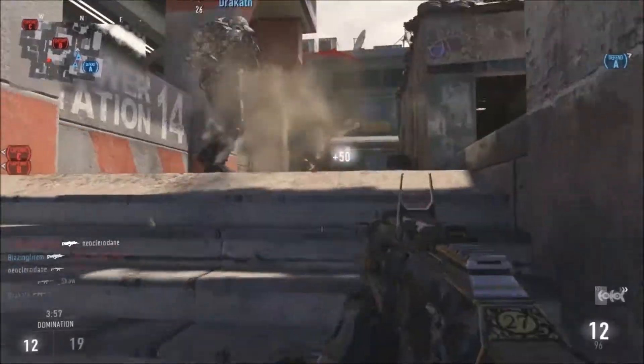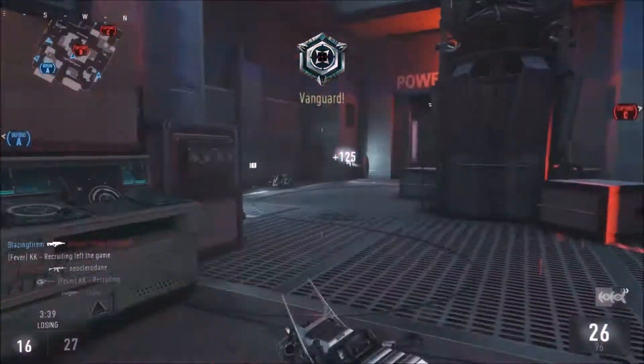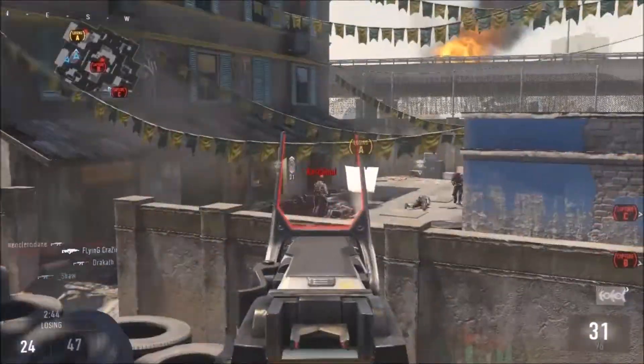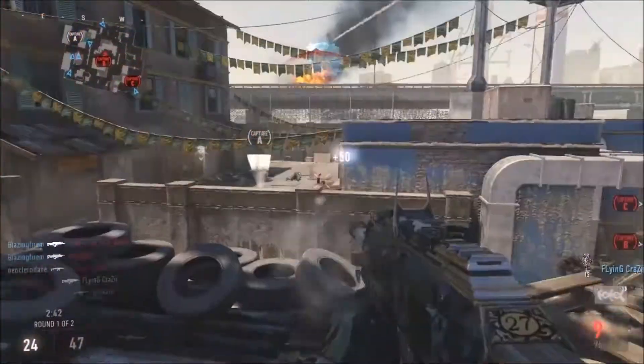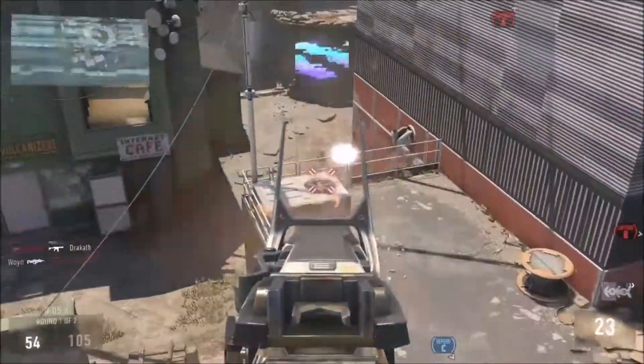This is just a couple of clips from one game, and then a really good game after — this was a silencer instead of a red dot. But basically the attachments I am using are the red dot, foregrip, and quickdraw grip.